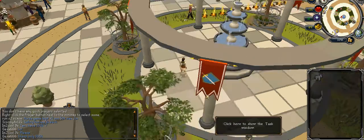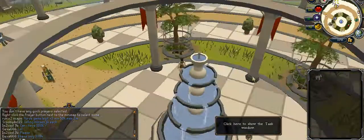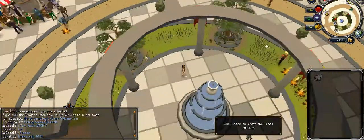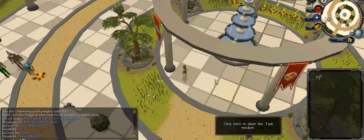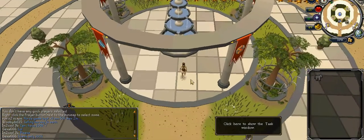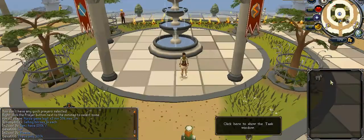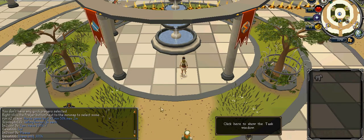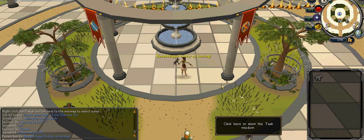Hey guys, it's Sourblind1 and I'm going to show you how to play the horse game. So basically all you have to do right now is say someone bets you, like a dice game. Say someone bets you 100k, and then basically you play with this, so this will be whatever.